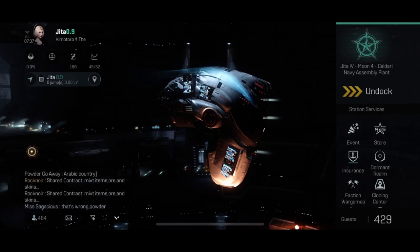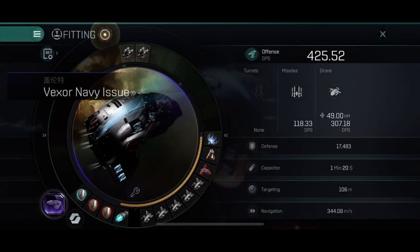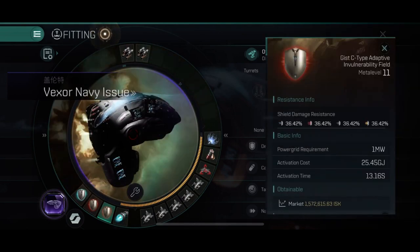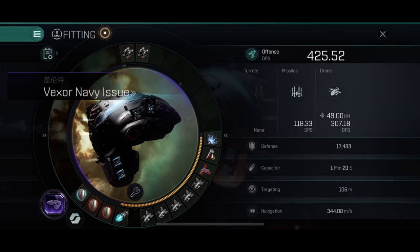Let me start with the first real ship, the Vexor Navy Issue, and this is mine. This is my basic fitting. Since this ship is normally not a tanky ship, you will go for speed, so I have a medium afterburner here that makes my ship go a bit over 1200. I have two invulnerability fields and a large shield booster. The way I use my shield booster is that I pulse it — I don't keep it active all the time because you will not have enough capacitor for that. The fit also works with a medium booster, which makes it a bit more AFK-friendly, but this is not really an AFK ship.